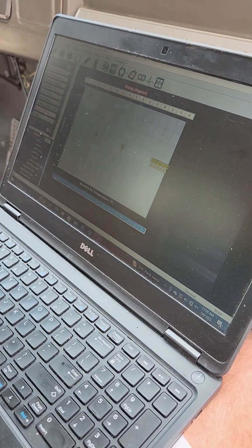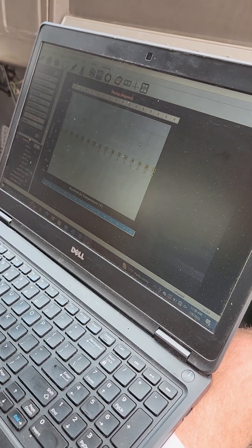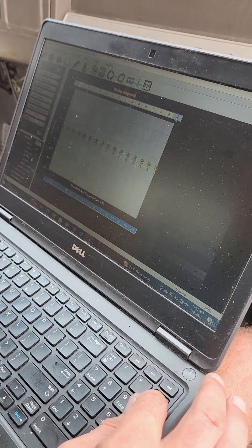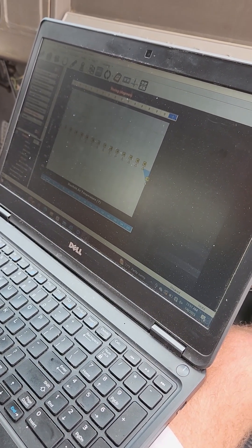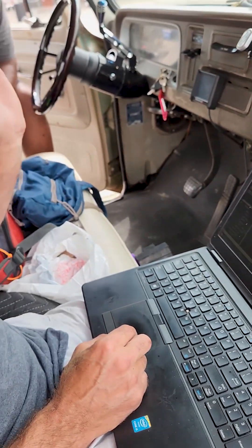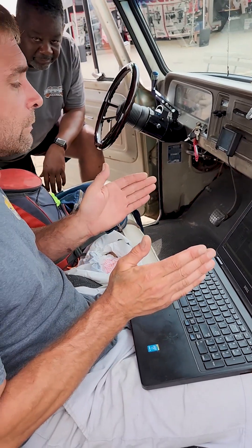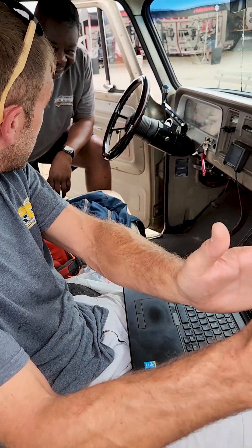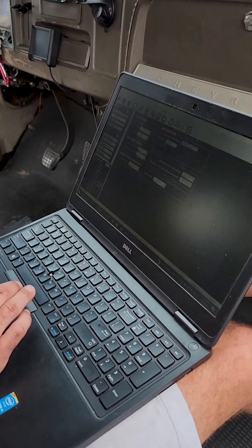We'll do the same thing with air temp — not as important, but this keeps you out of trouble. If it ever gets up to 200 degrees air temp, we'll take out five degrees. That retards the timing. Is it drive-by-wire or a cable? If it's drive-by-wire, when it gets hot we can limit it to five percent throttle so you can get off the road safely.